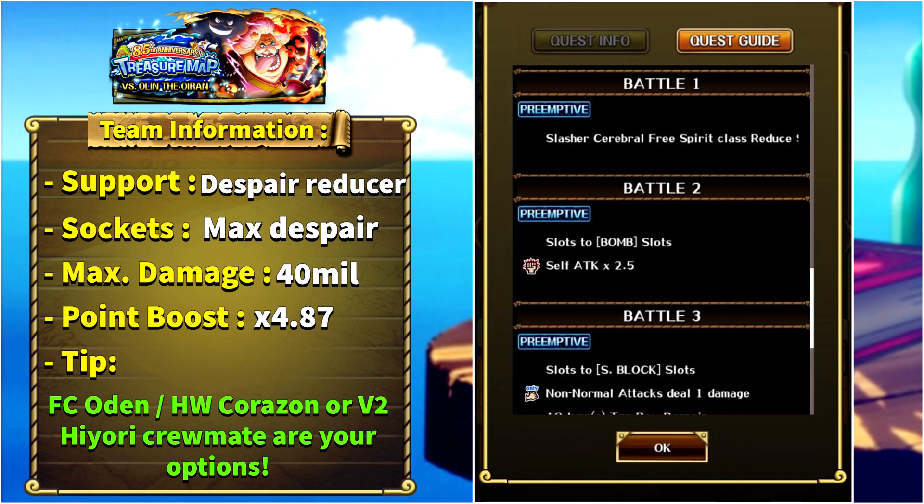Next up we have Sai Orochi, who gives special cooldown reduction to slasher, cerebral, and free spirit units. In stage 2 there is a preemptive — this has never happened before and hopefully never happens again. All of our slots will be turned into bomb and then we see a self attack boost for 2.5 times. Based on the wording, the enemy should get the attack boost rather than us, since we don't see turns listed on it, but even if it is 2.5 times attack boost for us, that's fine.